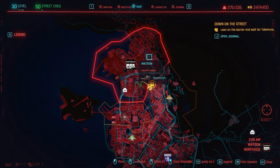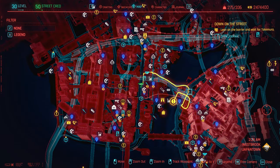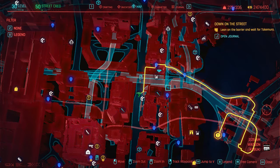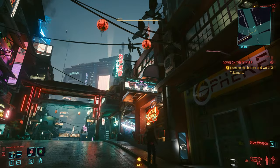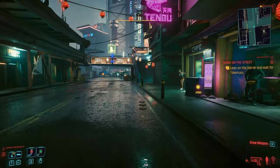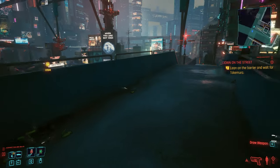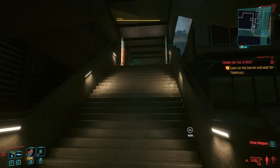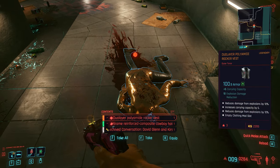For the next item, we want to be coming right here in Watson, where we're going to find the shirt. Right inside the Kabuki area in Watson — that's where you want to go. There is a road right there that you can take, and if you follow it eventually you'll get exactly where I'm at. It's going to look like a Chinatown kind of vibe. Follow the same road and you're going to see that fast travel point on top. You're going to see the fast travel is to the left, but you want to take a right and go up the stairs. Once you come up the stairs, you're going to find this body on the ground, and on it is the rocker vest we're looking for.